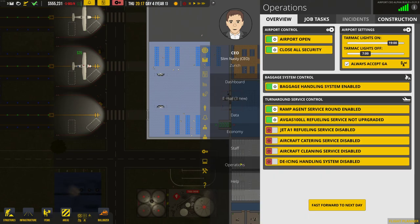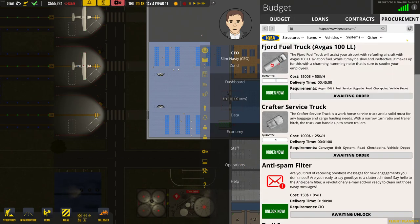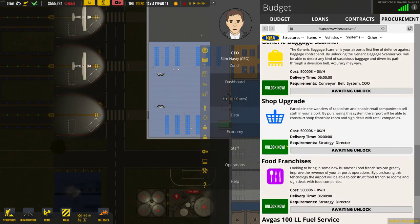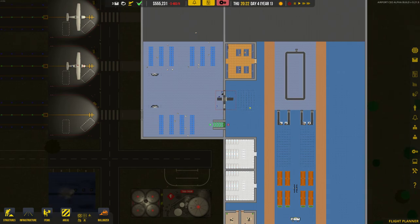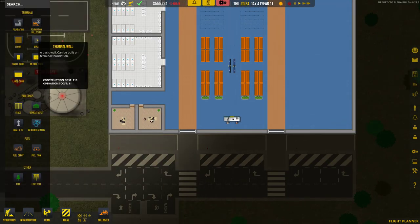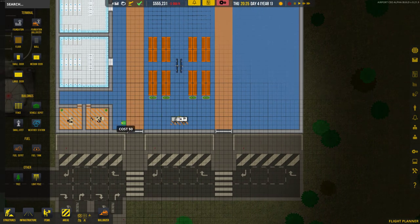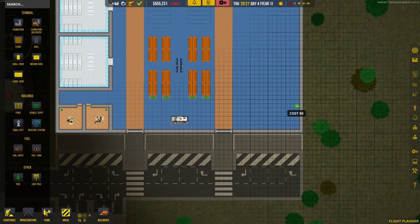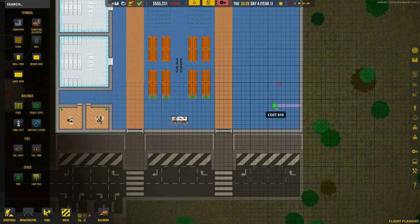I'm tempted to go economy procurement, buy another baggage truck and hire a load more ramp agents, because I really want baggage to work well. We also want to get shops going. Right — we don't have the requirements. We need a strategy director. We're going to expand a bit. I'm going to go into this corner here, over to here — 3, 4, 5 and then the wall.